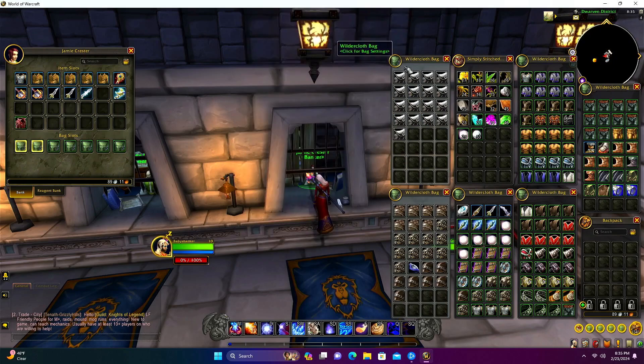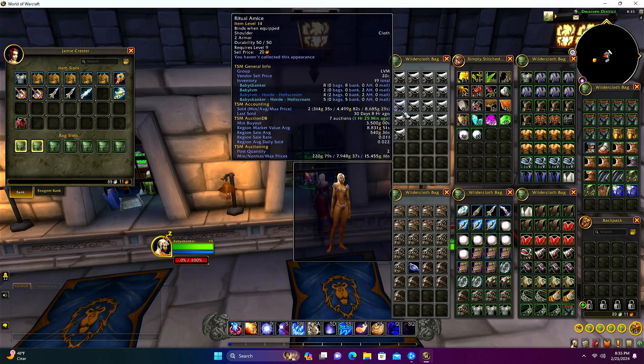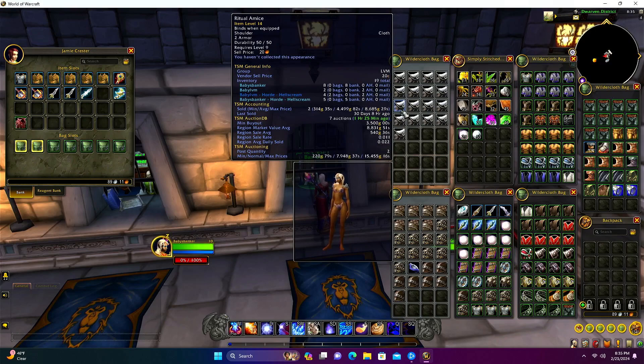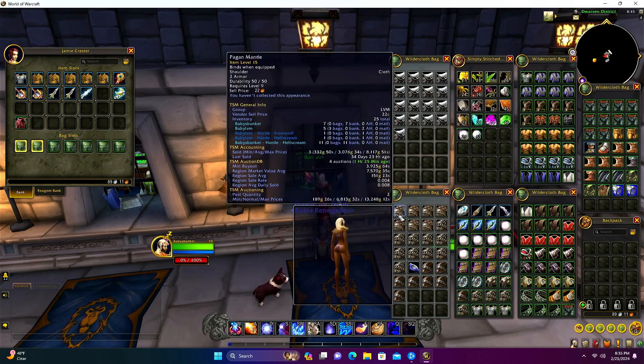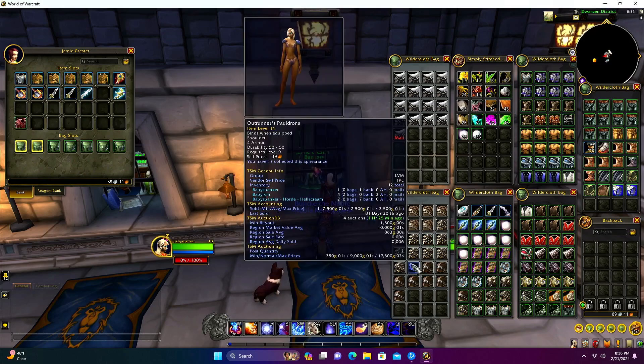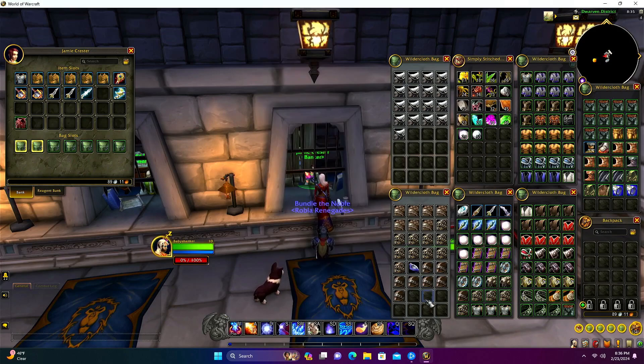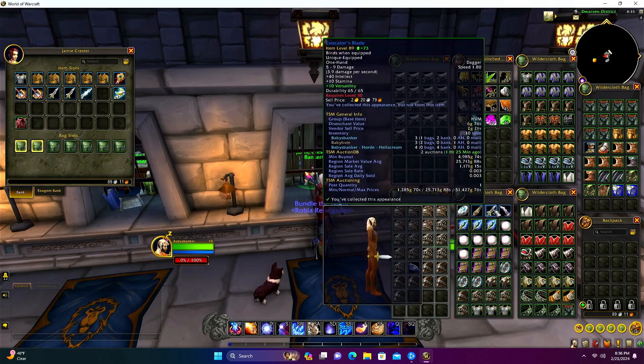We actually got a lot more white items from BFD than we did from Wailing Caverns, which I thought might be the other way around. We got nine Mystic Shoulder Pads, eight Ritual Mitts - which we also got from Wailing Caverns - seven Pagan Mantles, ten War Paint Shoulders which also came from Wailing Caverns, one Outrunner's Pauldrons, and seven Feral Shoulder Pads at 17,000 gold each. Not bad - got some other small-value blues in there as well.